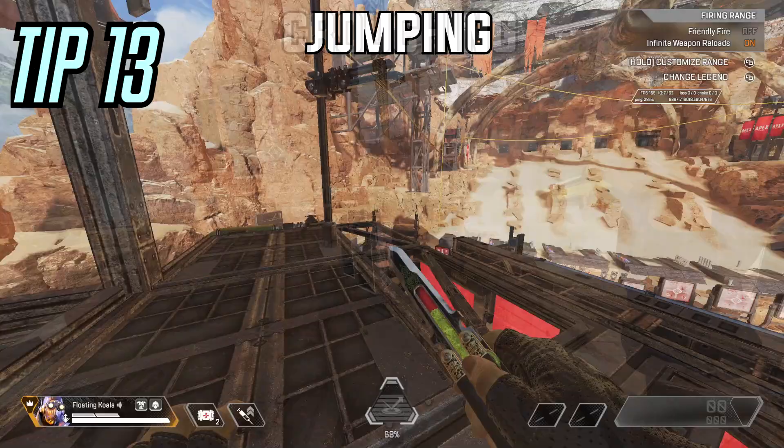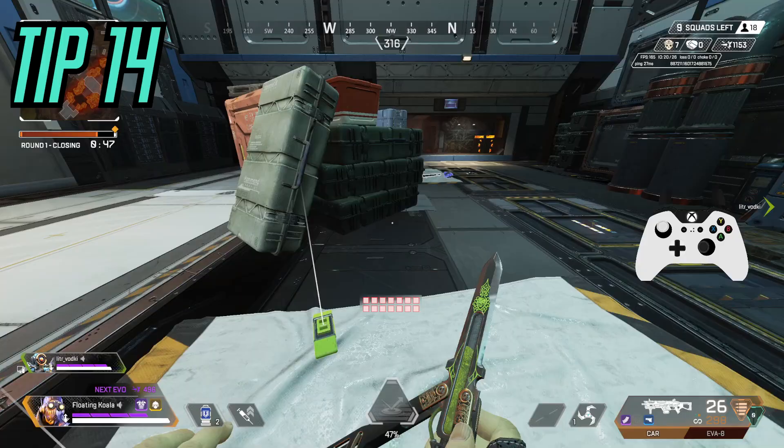Tip number 13: when you're on a zipline and you're trying to jump off to escape from someone, don't jump — crouch. It will take you off the zipline much faster than jumping and there'll be less of a chance of you dying.